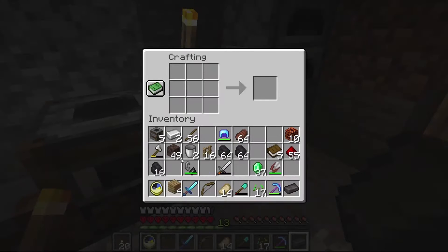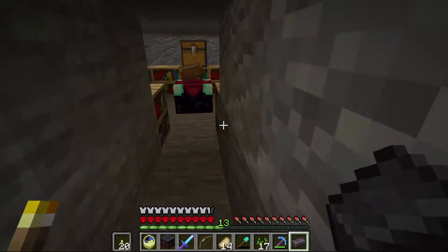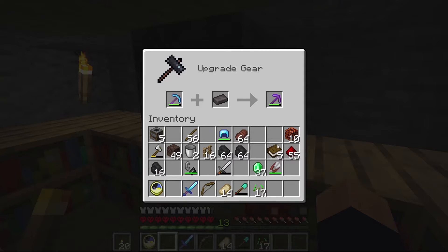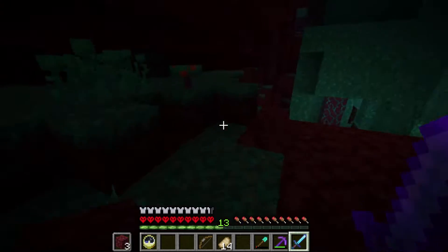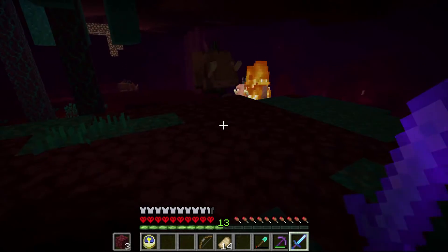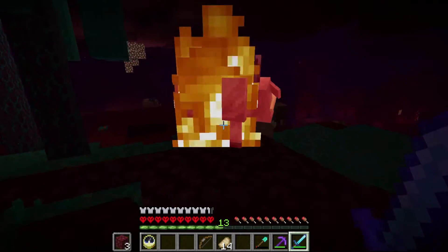Hello everyone and welcome back to another episode of Minecraft Insomnia. Today we've got a lot of progress to make. To start things off, we've got ourselves a smithing table because we've got to make use of our netherite ingot, and I decided to go with making a netherite pickaxe, mainly because it's going to help us gather some resources we desperately need for today's projects.